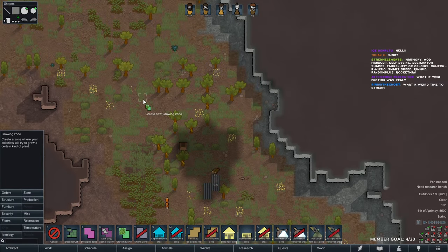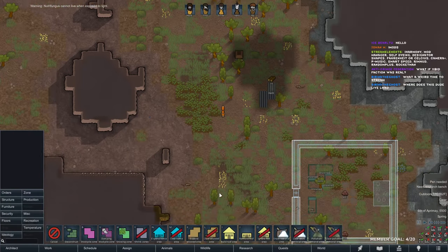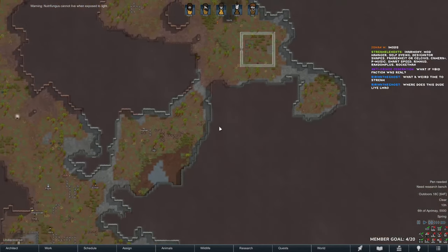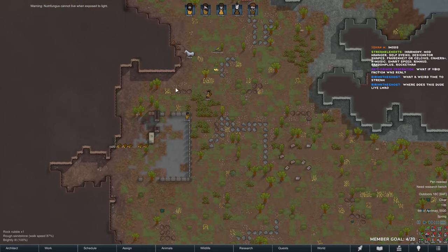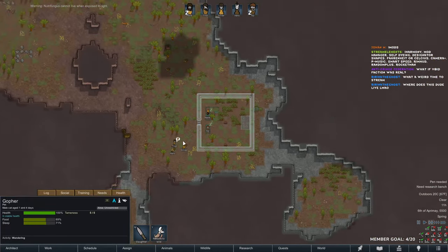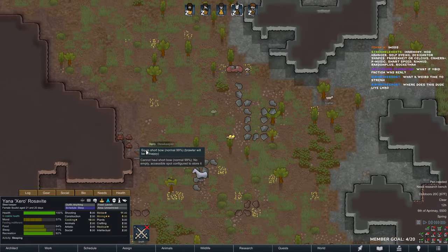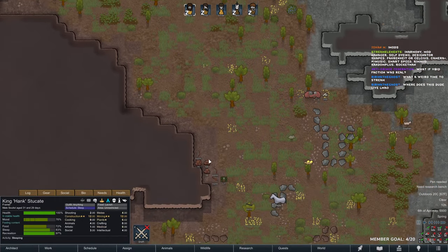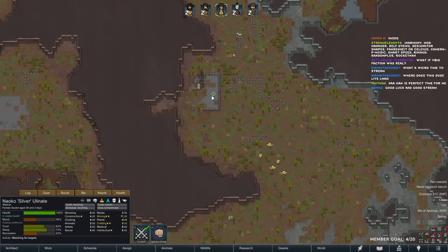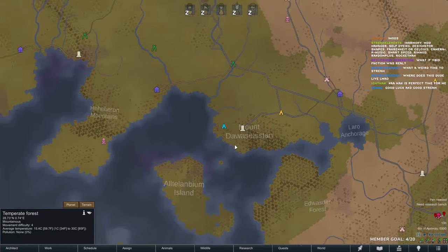I'll grow some nutrifungus and I'll also need a field of rice. We also have a few animals here which I do not want to keep — free food. I usually kill off the animals; don't judge me. What I will do here is get silver. I'll go to the world map and form a caravan.